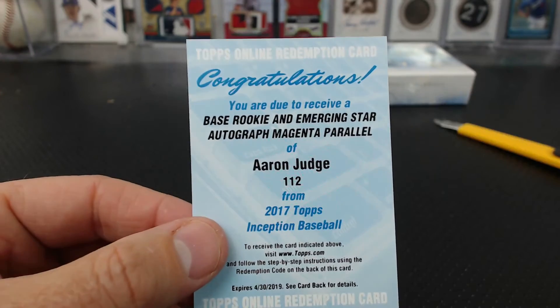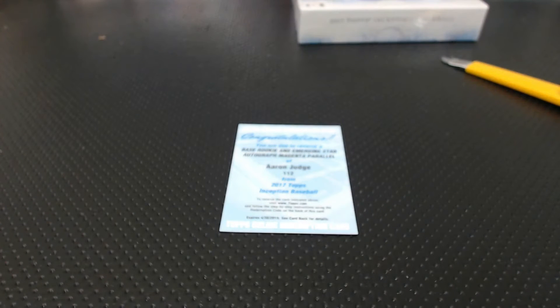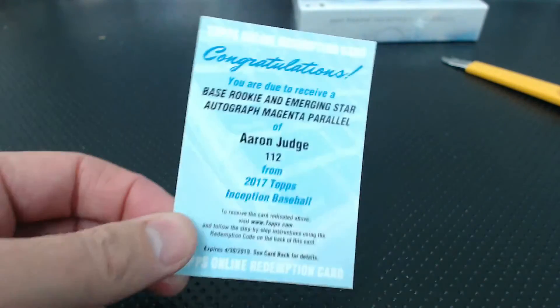Here comes the blue box for the Aaron Judge. Aaron Judge, Corey Seager patch auto, Trout jumbo patch auto, Trout regular patch auto - we're just missing a Benintendi one-of-one. Here comes six, seven, number eight - Cobalt Kid. The 19 spot. So Cobalt Kid's gotten everything. Cobalt Kid - Judge Magenta.